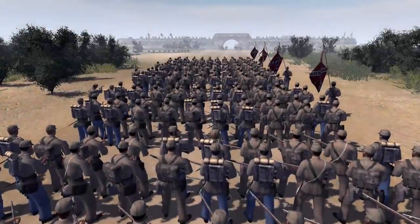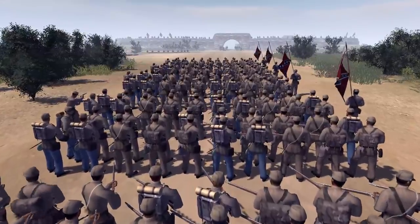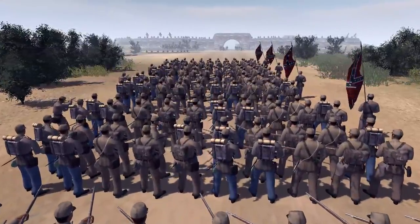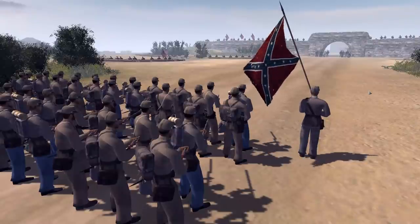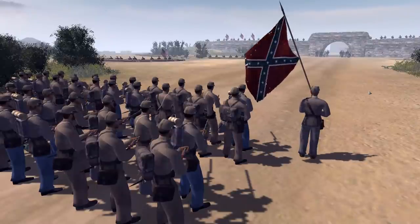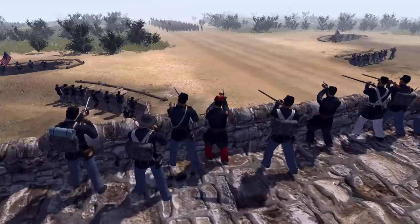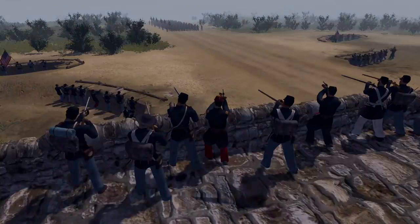A massive Confederate army has marched on a coastal Union fortress. They stare at the ramparts, realizing the Union soldiers are strong in numbers. The Union lines glare back, realizing the Confederates have brought their elite infantry. Can the fortress hold out against the Confederate numbers, or will the Union lose?